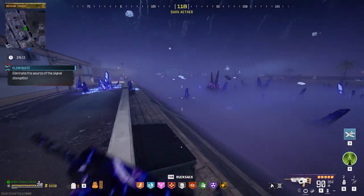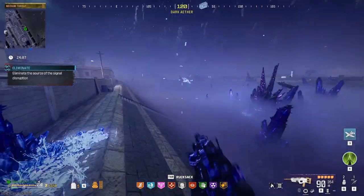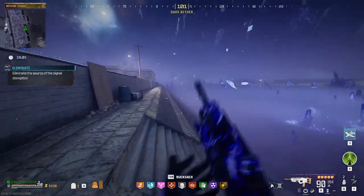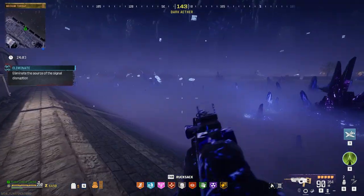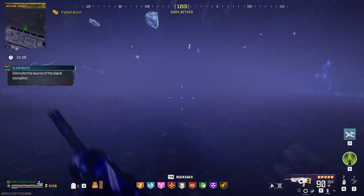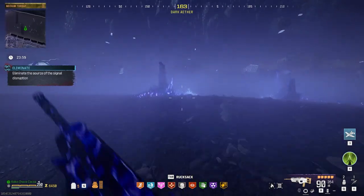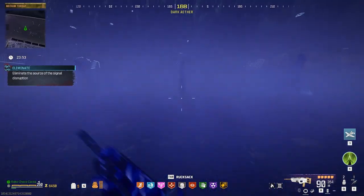Our second relic is the mirror. Once you escort the payload a little bit, run over to this location and look into the fog to see if you can spot the obelisk. It's quite hard because it's super foggy, but you can see me here finding the obelisk barely sticking out of the smoke and running over to it.